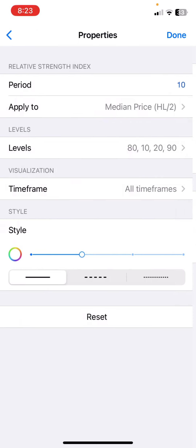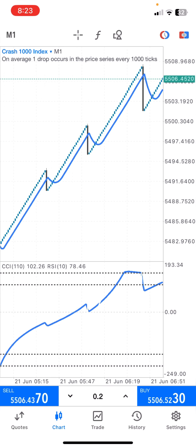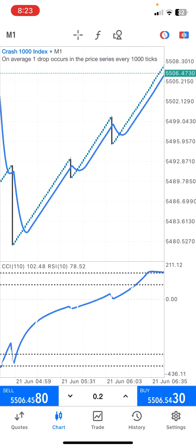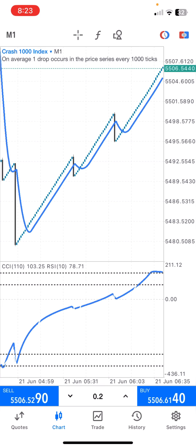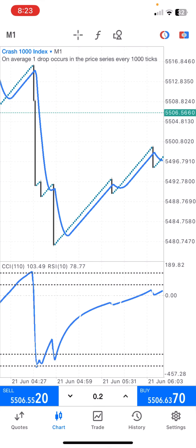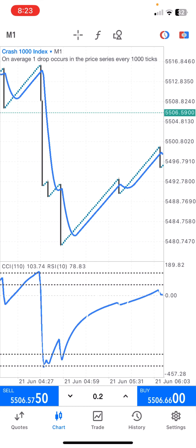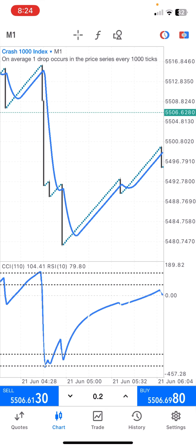Choose any color of your choice and click done. Once everything is set up, your chart is going to look like this. For the zoom level, once you zoom out completely, use zoom level number two. We are going to be using the one-minute time frame.